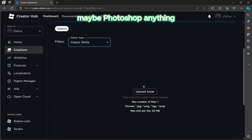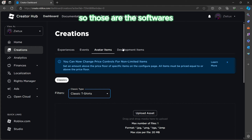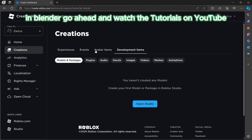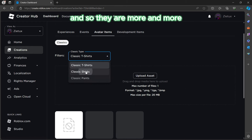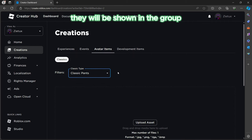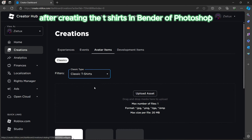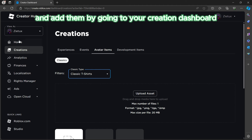To create t-shirts, you first go into your editor — maybe Photoshop or anything similar. To create accessories you have to use software like Blender. These are the shirts I created, and there are more, but some won't be shown here — they'll be in the group. After creating the t-shirts in Photoshop or Blender, come back and add them by going to your Creation Dashboard.